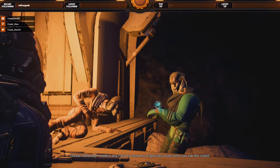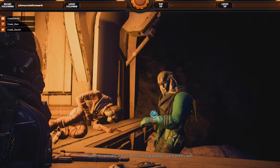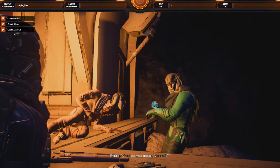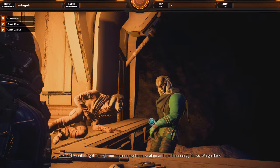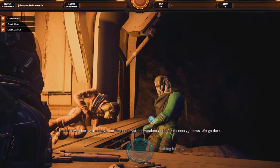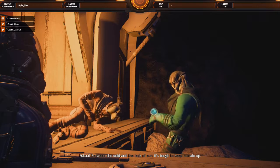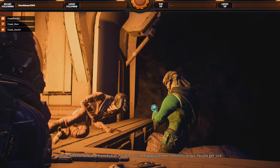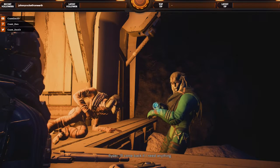Volunteer medics are hard to come by, especially ones who can handle Voeld. Need heaters brought in? It's actually warm in here — those heaters work pretty well. We don't use them for heat; they generate artificial sun so we don't go dark. What do you mean, go dark? Our bodies generate energy — if we don't get enough, our immune systems weaken and our bioenergy slows. We go dark. It can't be easy living in a place like this. Between the cold and the lack of sun, it's tough to keep morale up. Most of us come from Aya or Havarl, so it's a big adjustment — immunity drops, people get sick. But if the civilians in the settlements can live here without complaint, so can we.